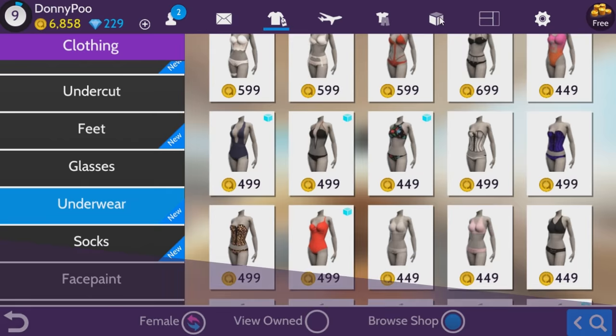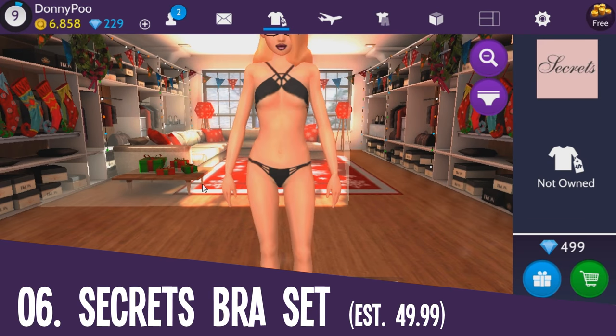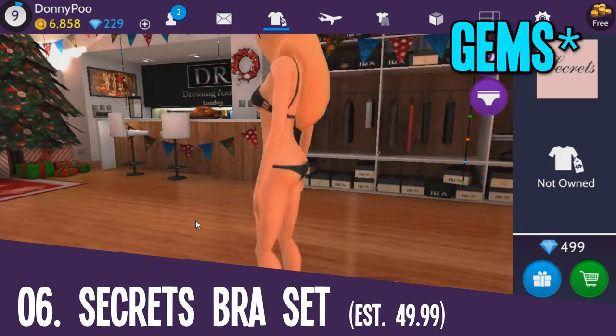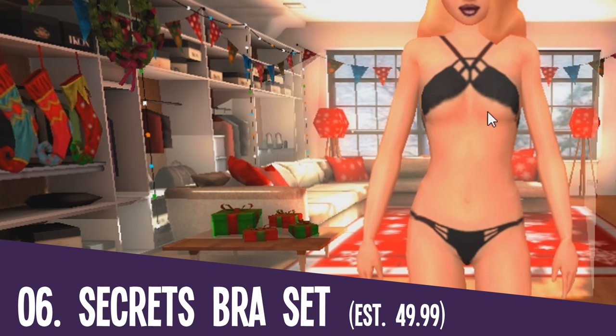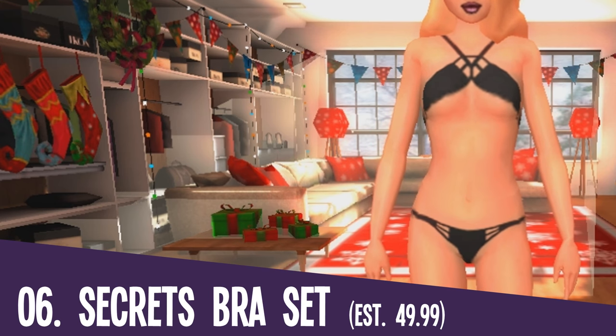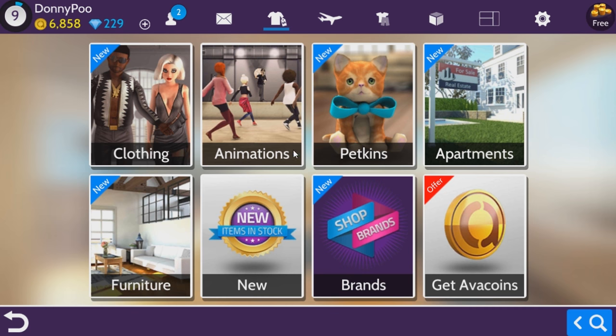Underwear — they have an expensive piece of underwear I have to include in this video. This costs 499 diamonds, so it's around $50. Out of all the items, this reveals the boobie section. I feel like it's so high — like we should get under nip. Let's move onward.